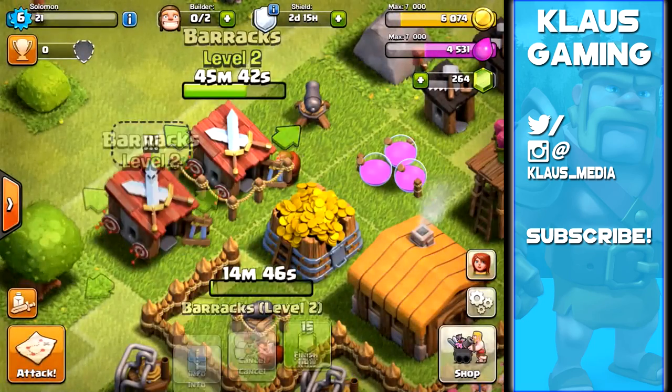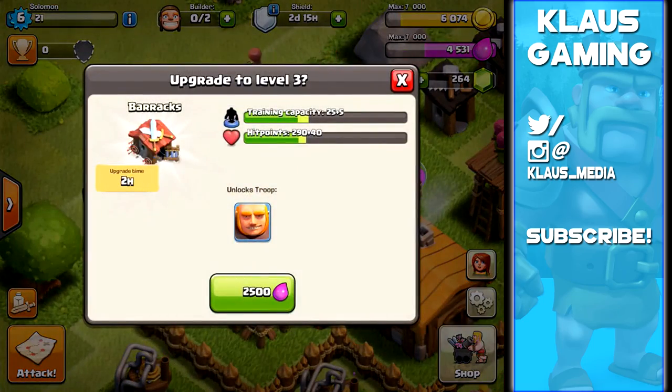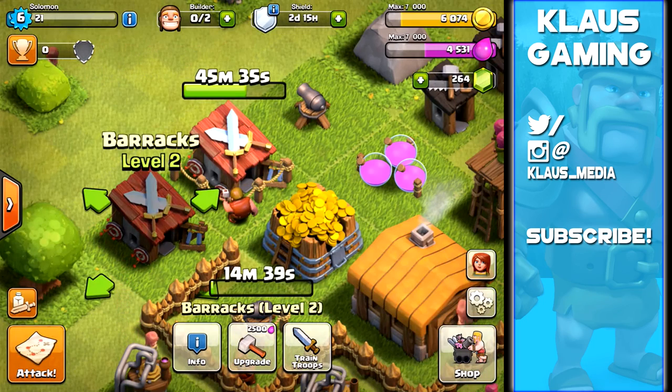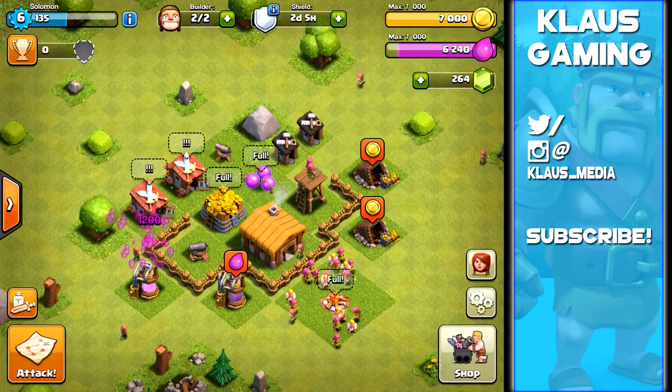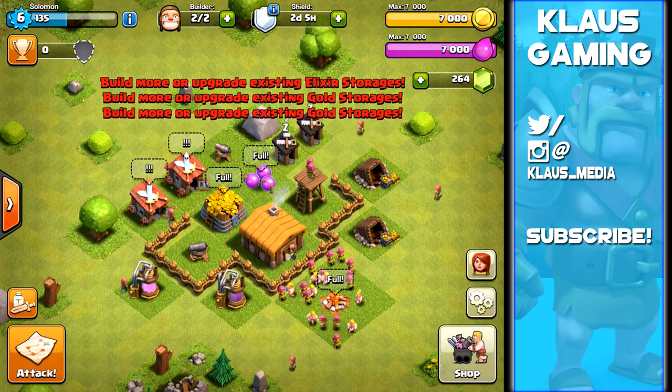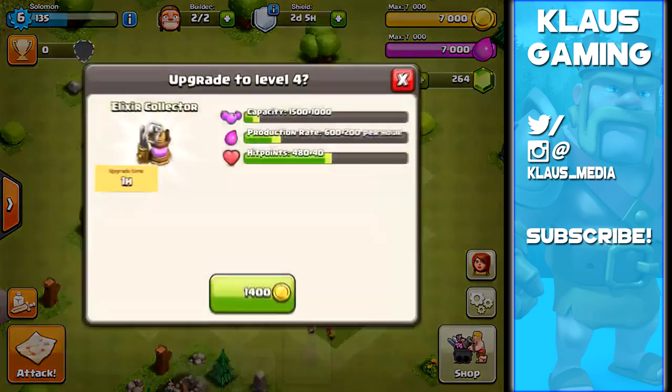This video is mostly about upgrading, and it's a lot about loot storage and control, as well as upgrading your barracks and defenses, getting everything ready for Town Hall 3 where things get a lot more fun. The storages are maxed out and the collectors max out at level 4, so we're in good shape.